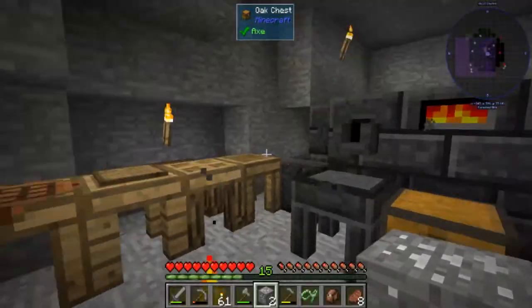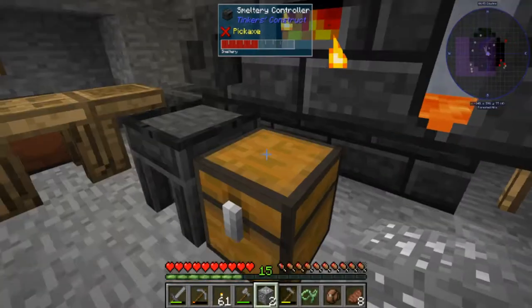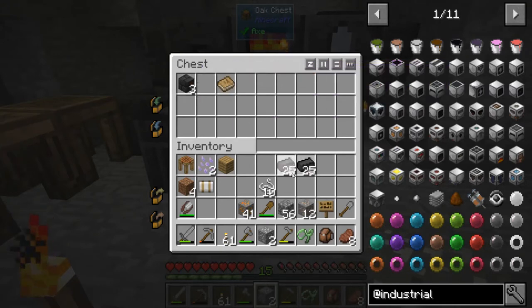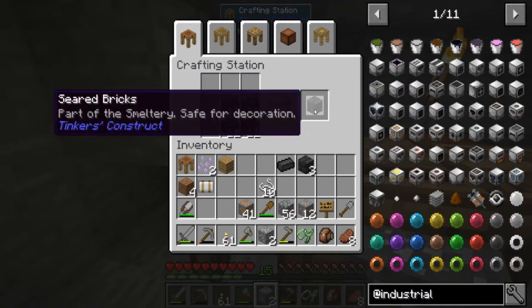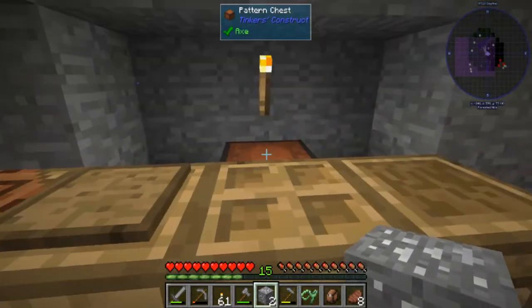If you didn't know, you can put clay into the smeltery and use clay to make a cast, but that cast is a one-time use — not very efficient. But when you're super early game and don't have a lot of options, it's not too bad. I want to make a few more of these, then we can make a bigger smeltery and start making some Tinker's tools. But I need to get ingots out first.